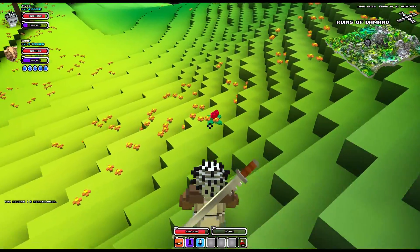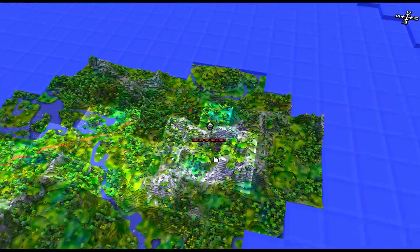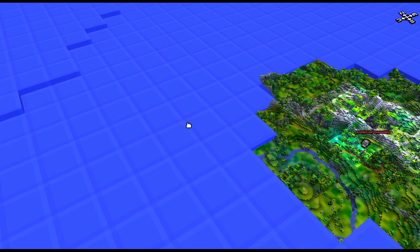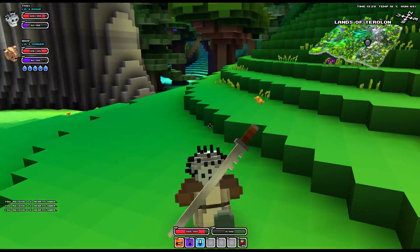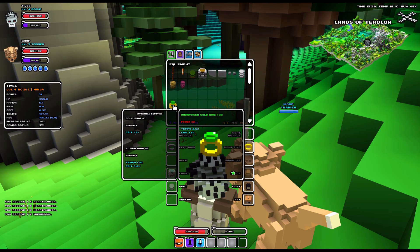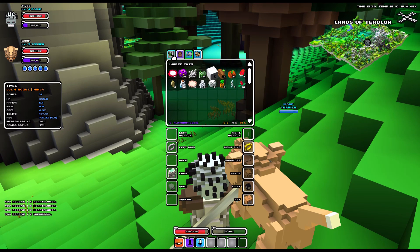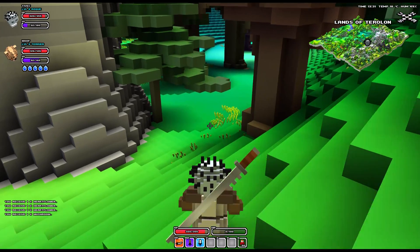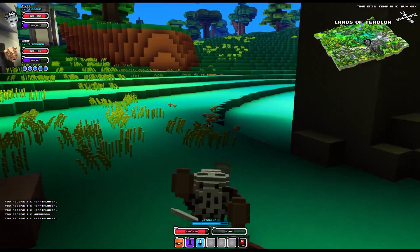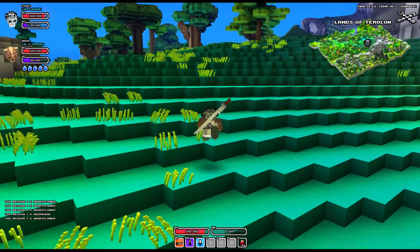I should grab some more of these heart flowers and we're going to head back out into the lands of Terlan. I wanted to follow this path here and see where it leads — should be another village or something there. Checking my inventory, we have a fair deal of items that we could probably sell. Plenty of health potions, plenty of ingredients. I want to go on a cave exploration trip. Let's head to the road.